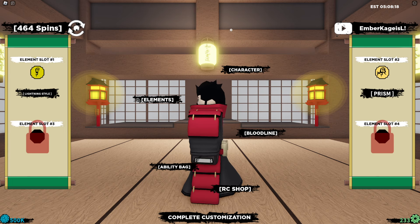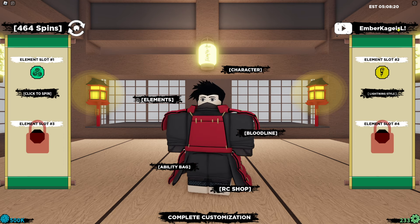First code is ember keg. We get the ember code — this ember code will give you raw coins and bonus spins. Bonus spins, boom! Easy.